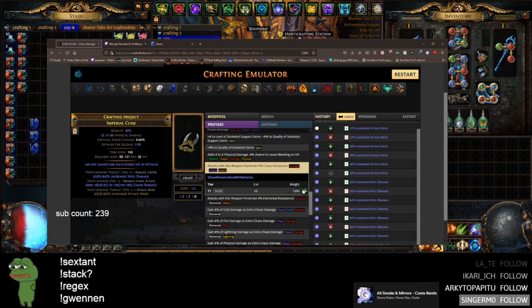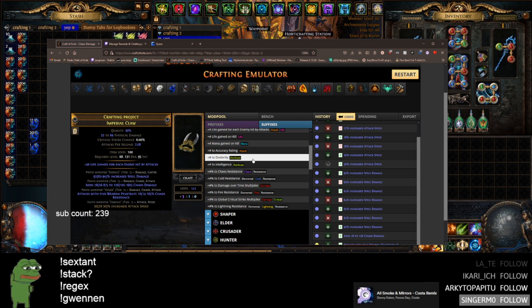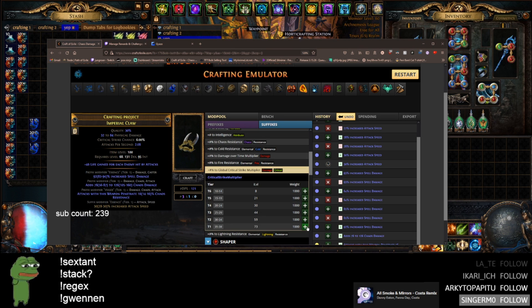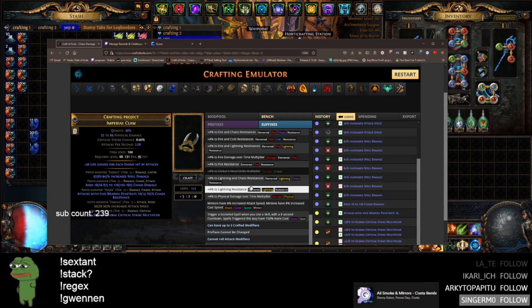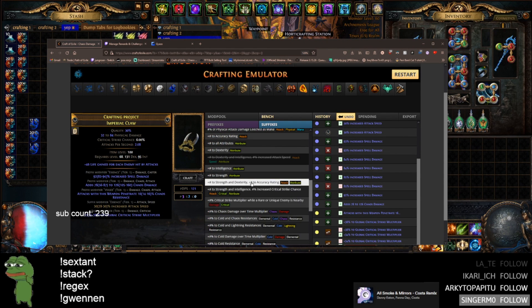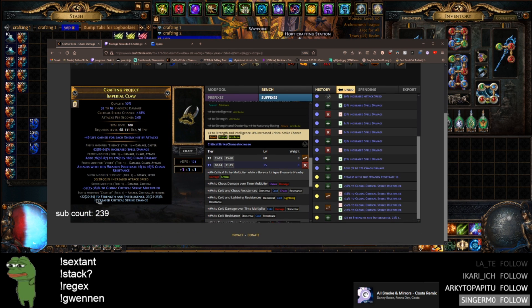We need to hit the unveil — veiled chaos until we get a veiled prefix — then just unveil chaos pin. You can't block anything, and then reforge crit until we hit global crit multi, ideally tier one, probably settle on tier two. Finish with bench-crafted strength and crit chance, since this is a strength-stack venom gyre build.